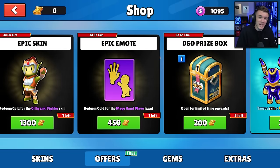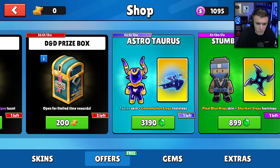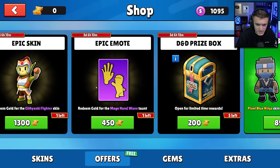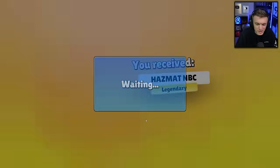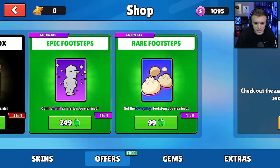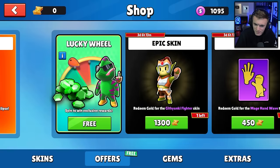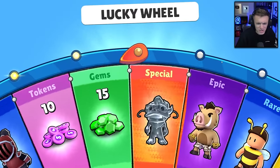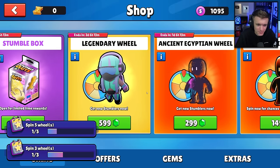We have a brand new wheel to open today. We are on my account that doesn't have very many skins, so we're gonna buy all these skins in the shop as well. We got the Astro Taurus skin for 3,000 gems, the Pixel Blue Ninja, Hazmat NBC — buying everything I can buy with gems. Let's open up the lucky wheel too — maybe we'll get something lucky like a big bundle of gems, tokens, or a nice special skin. Oh, five gems. Okay.